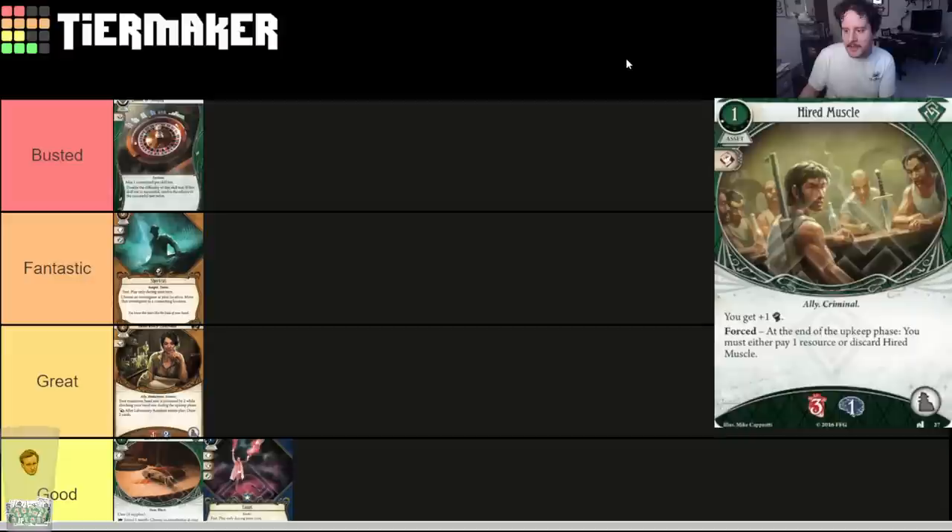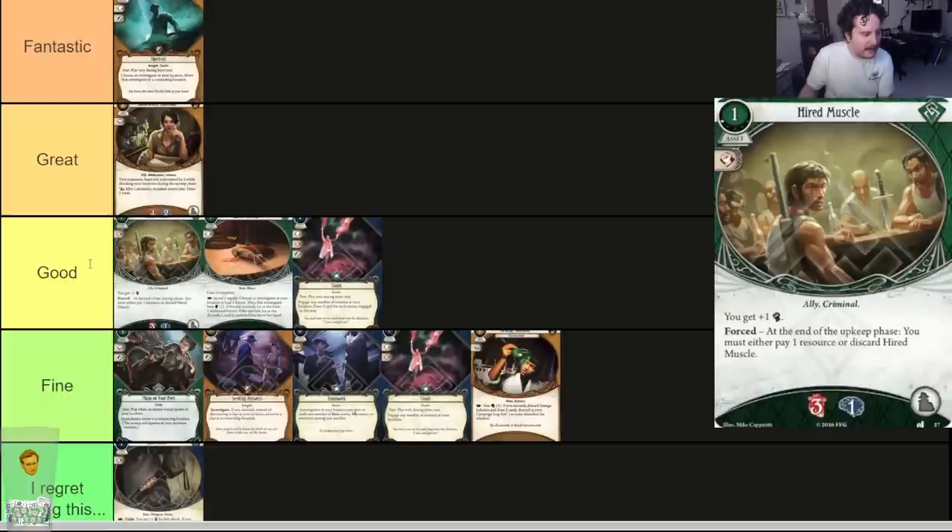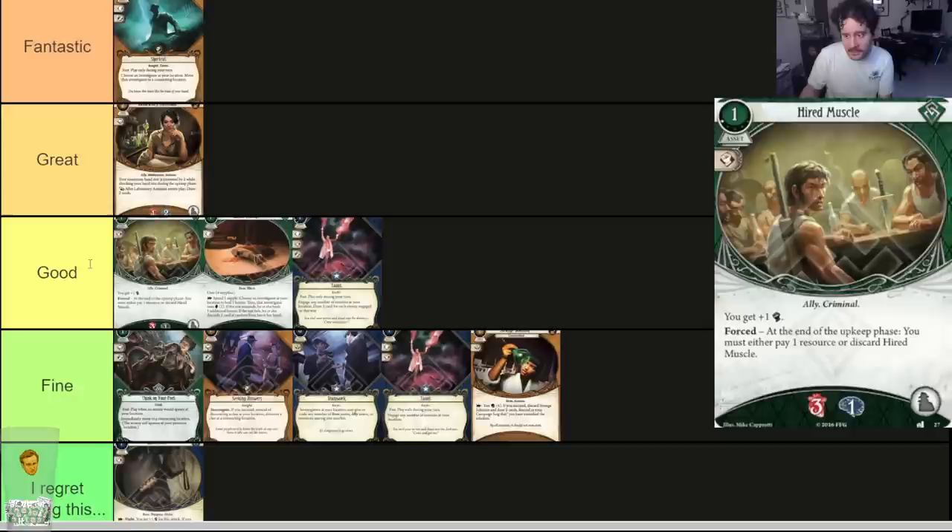Hired Muscle — one cost, one experience. Three health, one horror. You get plus one fist. At the end of the upkeep phase you must either pay one resource or discard Hired Muscle. The card's just good. If you want cheap allies, you're making money, or you want cheap soak and a fist boost — this guy's good, he's very good. He just gets the job done.